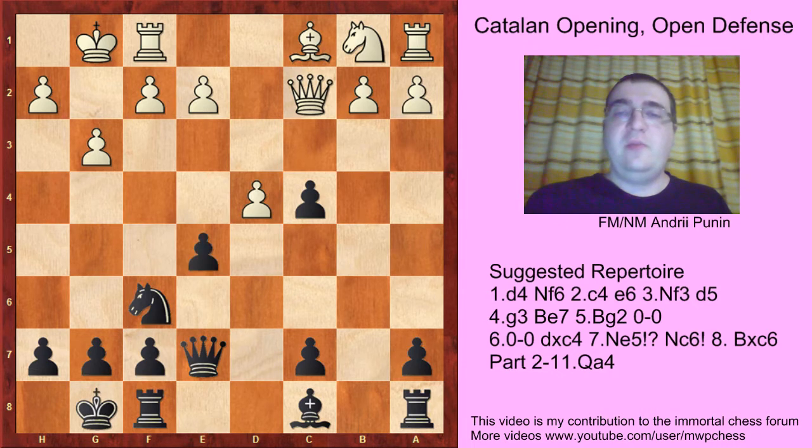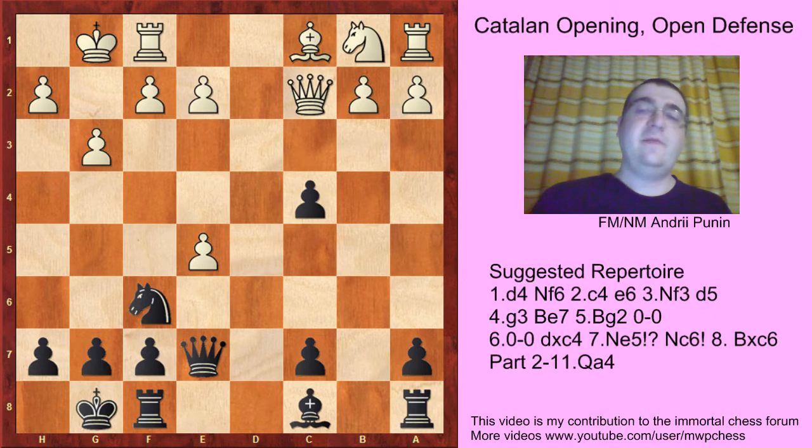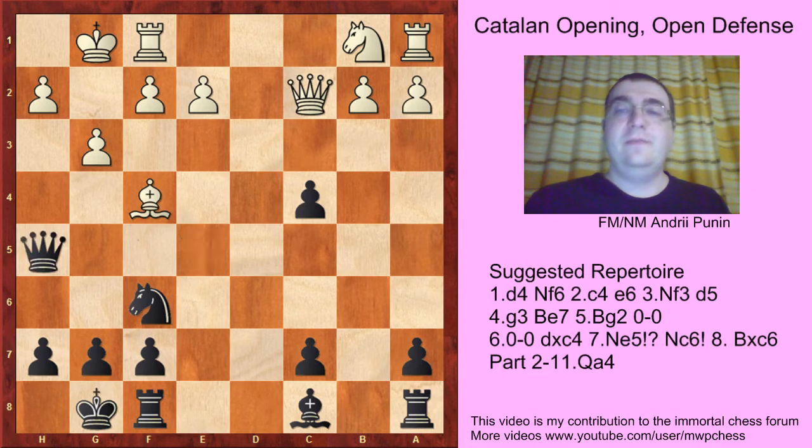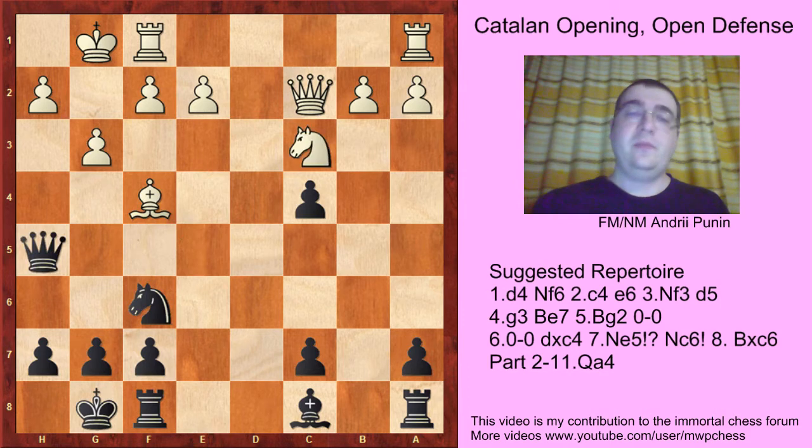The only moment is this move dxe5 that was played in the Tomaszewski-Nakamura game. Qxe5, Bf4, Qh5, Nc3. And in such a position when the white knight is already on c3,